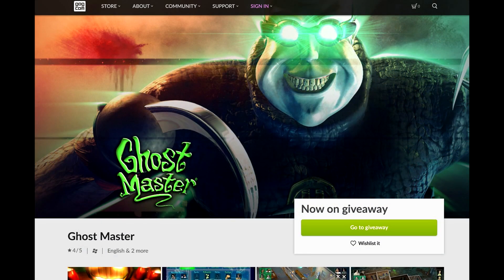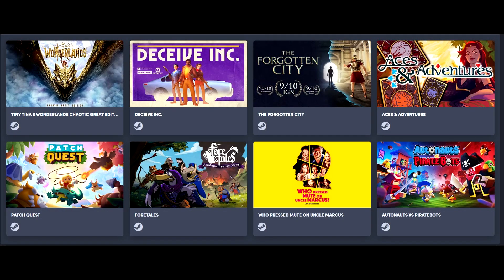That's gonna do it for me. Ghost Master is available free on GOG — go check that out. And Humble Choice with Tiny Tina's Wonderlands Chaotic Great Edition — I think it's a fairly good pickup, so check that out as well. I've heard The Forgotten City is pretty darn good too. Let me know all of your thoughts in the comments section down below. As always, thanks for watching, and I will catch you guys in the next one. Peace out.